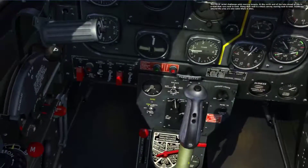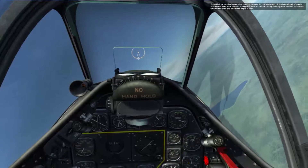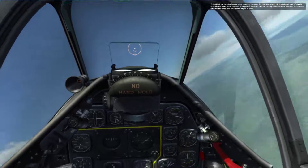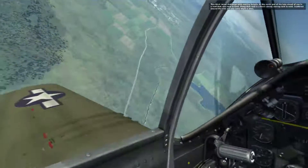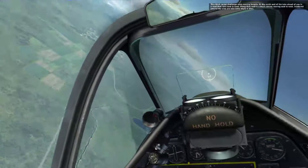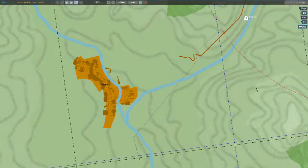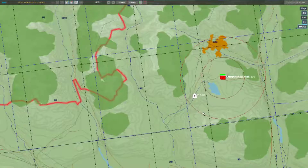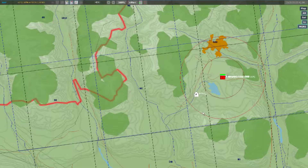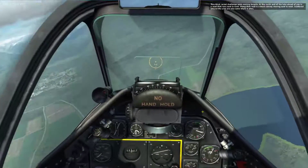The third rocket challenge adds moving targets. At the north end of the local area is a road that runs east to west. Along that road is a truck convoy moving east to west. Scattered around the area are also some AA sites. And there they are.